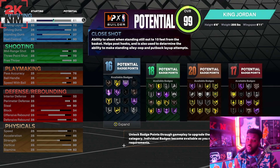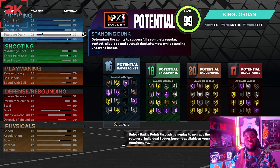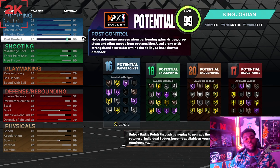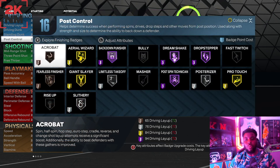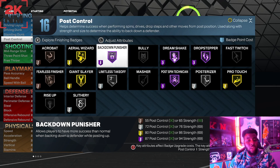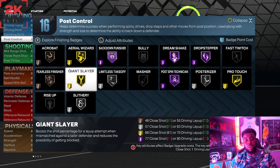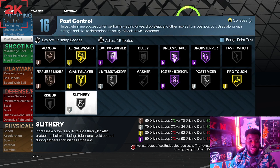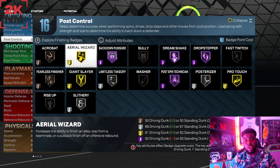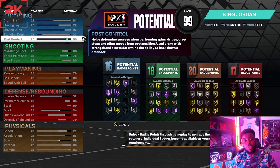I went with a 61 close shot, driving layup of 72, driving dunk of 85 — so you get contact dunks — standing dunk of 37, and post control at 90. I went with post control at 90 because I wanted to get back down punisher, and you can fade with this build. You get dream shake, drop stepper, contact dunks on silver, limitless takeoff on silver — things a lot of people can't do with their builds. Back down punisher combined with fading is nuts.